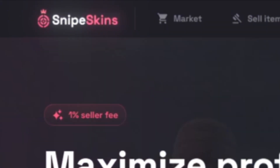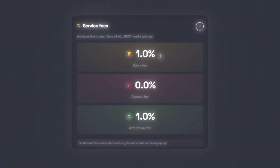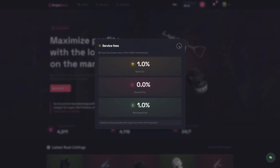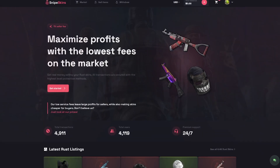Today I'm going to be showing you Snipe Skins, the best place to sell your Rust skins. As you can see, they offer a one percent selling fee. Coming up here to service fees, you can see one percent selling fee, zero percent deposit fee, and one percent withdrawal fee. That is insane — for example, Skin Port has a 12% withdrawal fee and CS Deals charges two percent.